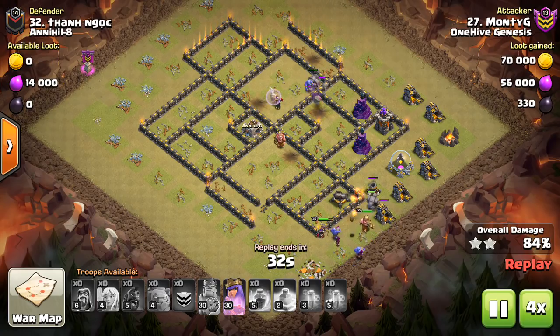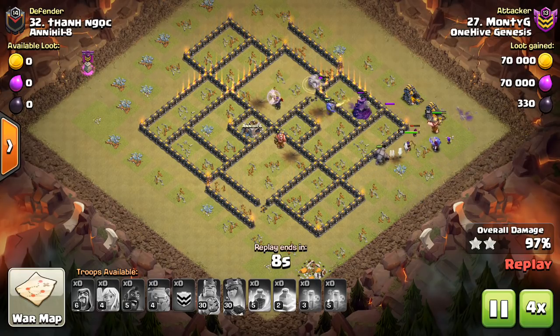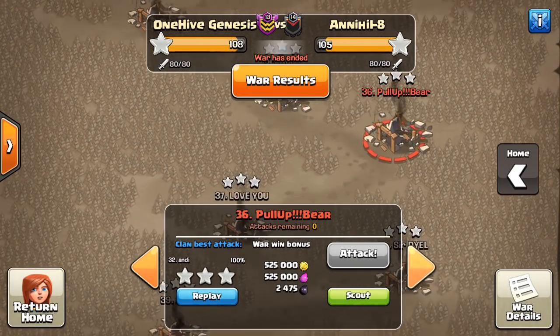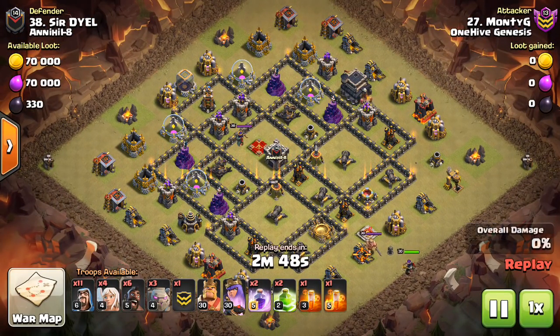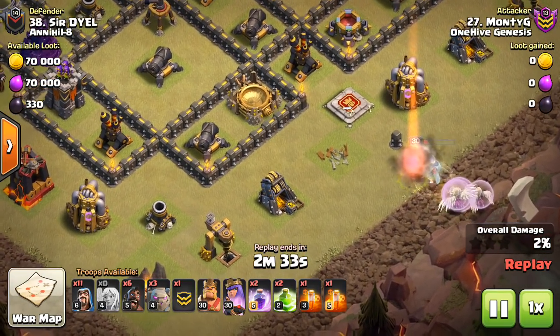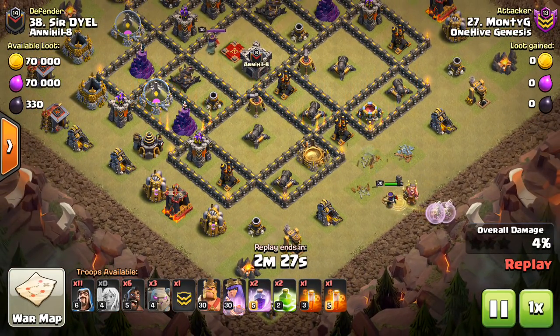These attacks have all been crushing bases. If you can get things going in the base and get those hogs making good trades, you can really crush some bases. Moving on to the next one — number 38, another attack by Monty G. He starts the queen walk backed by the king. I don't mean to be that guy, but if he had just dropped a few barbs to tank, I would have felt a lot better about this queen walk because she gets so low right here. It felt unnecessary and gave me a little bit of anxiety watching it, even though I know it's going to be a three-star.